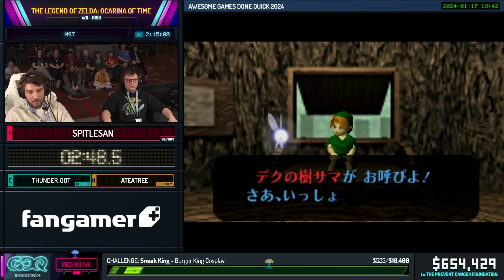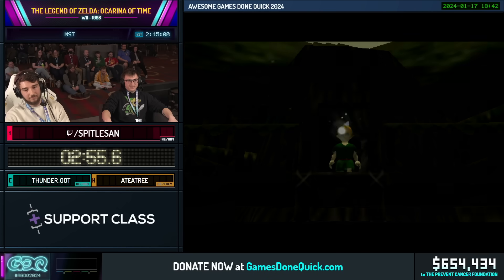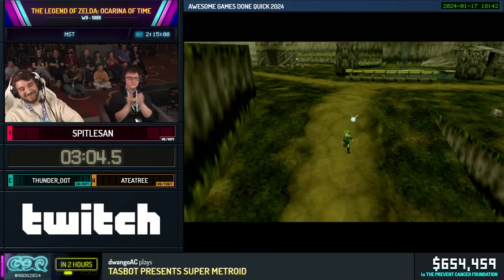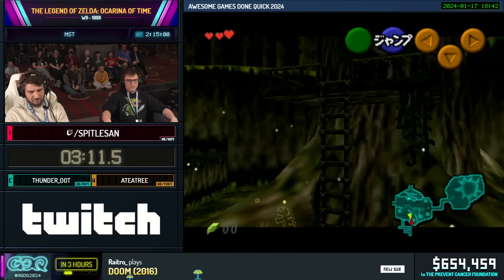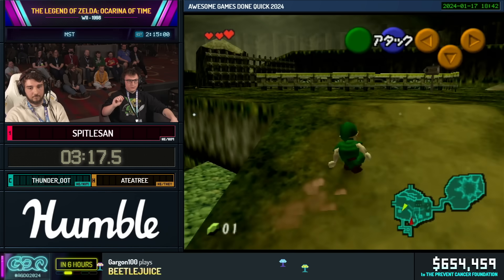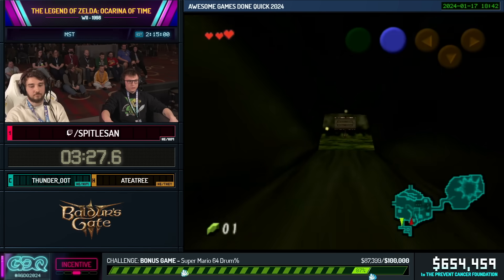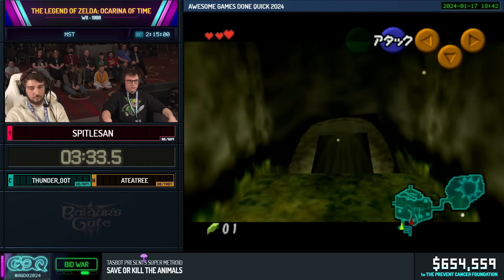At first we're just gonna talk to Saria here and collect some rupees. So something you notice in the intro is that the text in this version of the game is in Japanese, and the way that works is it's much faster to skip through text, because there is a lot of text in this game and in this run.